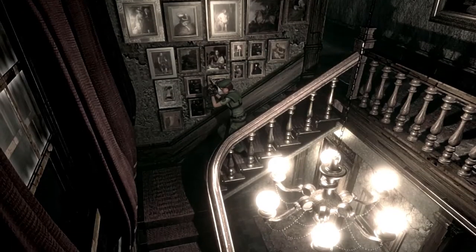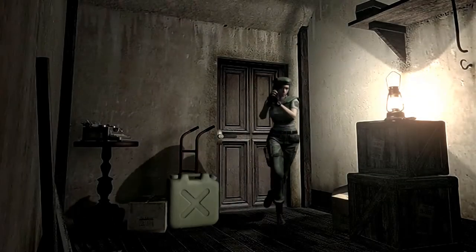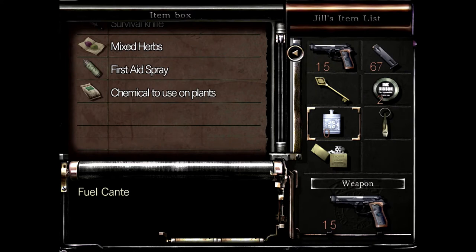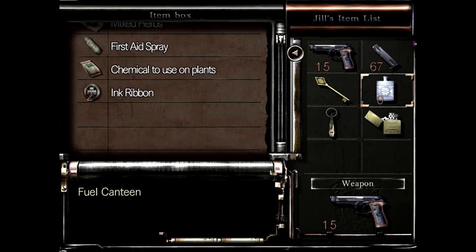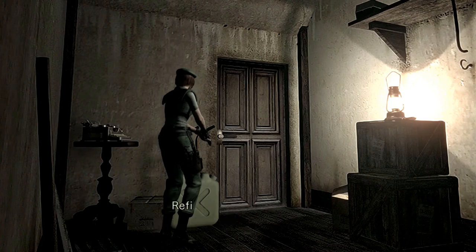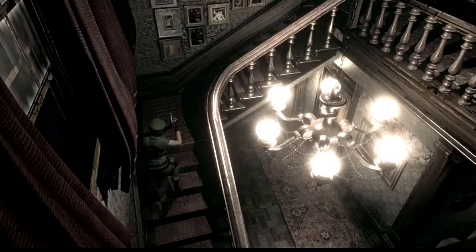We're just gonna ignore that guy — he'll go right back to where he came from once we're done down here. Let's put some things away. We're not gonna need this chemical for a little while; I think we need the armor key first. We should keep the canteen just in case we kill someone in a well-traveled area and need to burn the corpse for safety's sake. The canteen only gets two uses at once, but if you manage to stack corpses you can get some extra efficiency out of it.